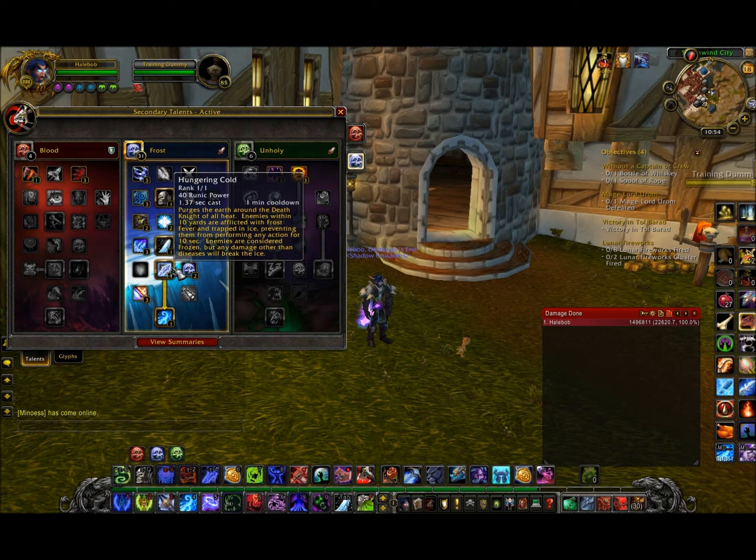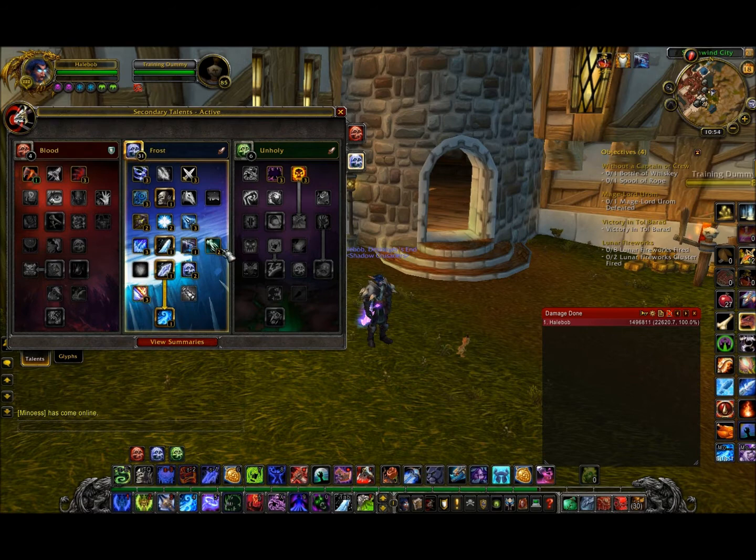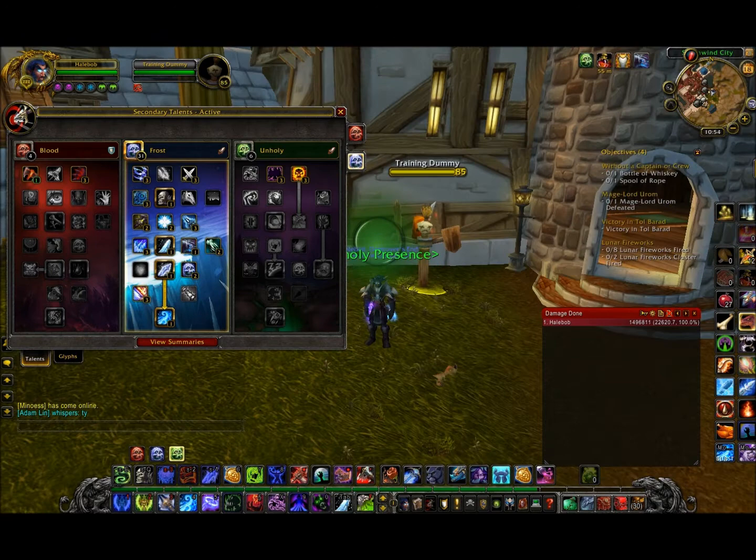You can also remove Improved Icy Talons and go with extra points elsewhere. The talent increases your damage while in Runic Power. In this guide I'll go with Unholy Presence while DPSing.